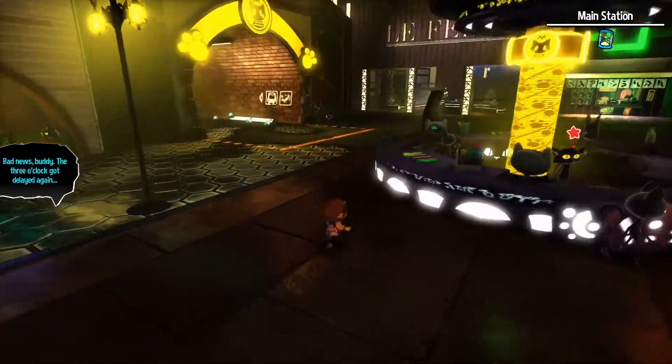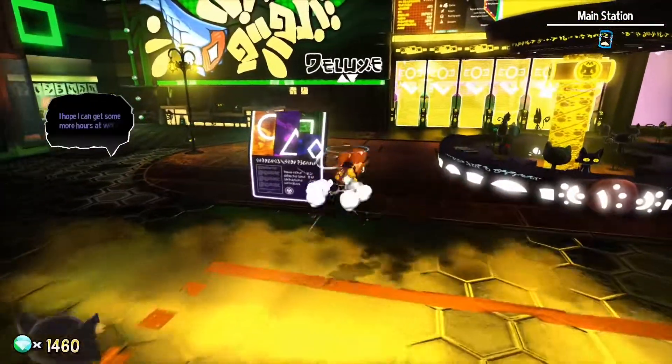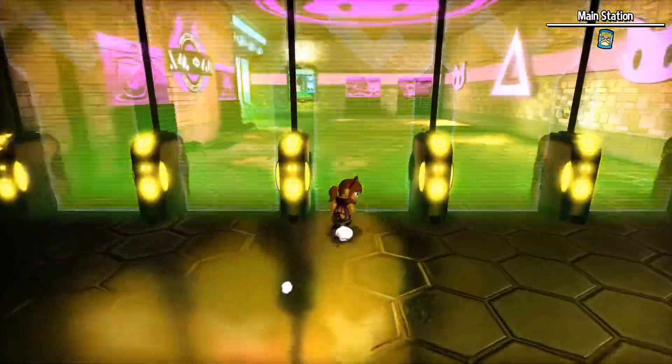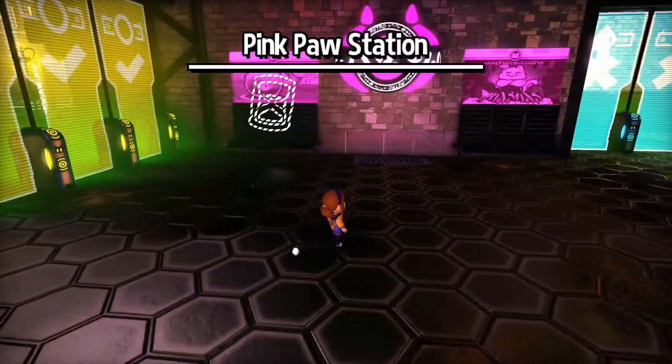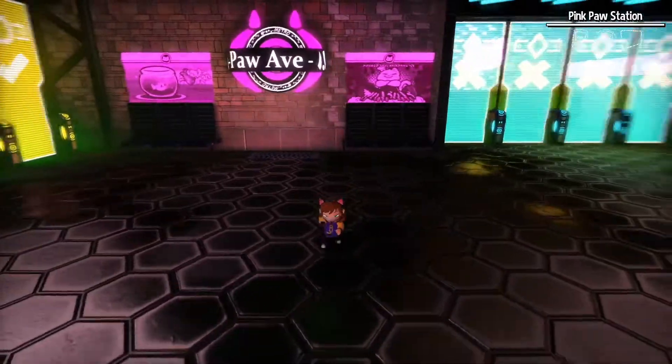There's stuff we could get in the yellow area now — we have the yellow pass. We can go through the doors, like this door, but it tells us not to go to the pink paw station. But I got free roam.